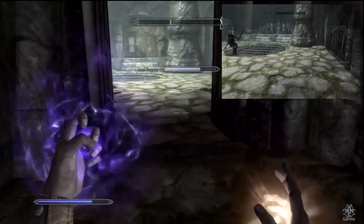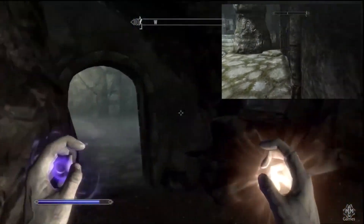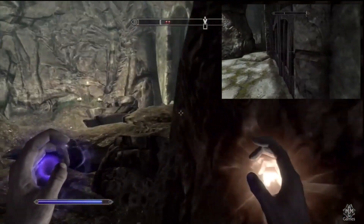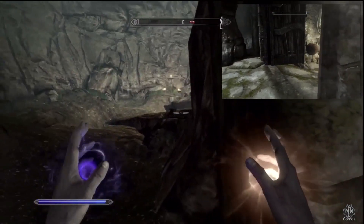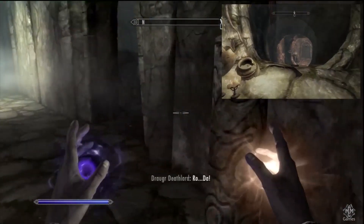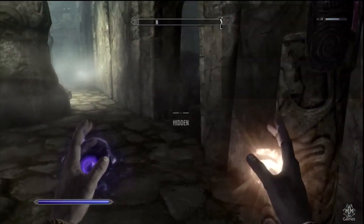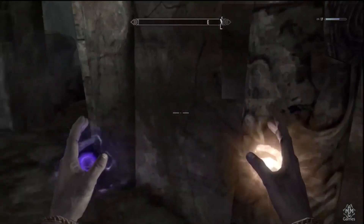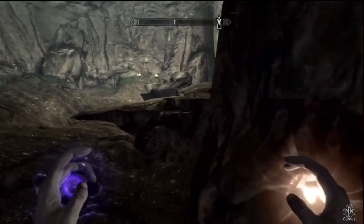You need to sneak through this door and pop your summon and run away, because the door to the right is locked and there's no way of going through it unless you have a key or unless you're a master lockpicker — which I doubt you are at level 17. So you have to rely on your summon to kill the vampire that's guarding the draugr deathlord.